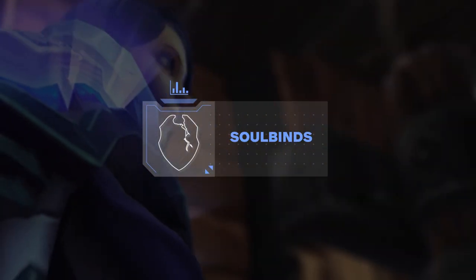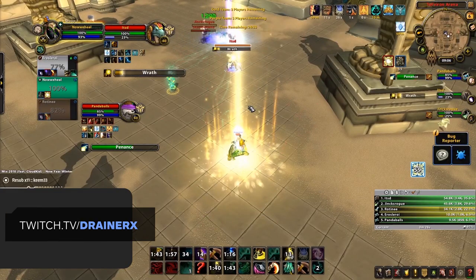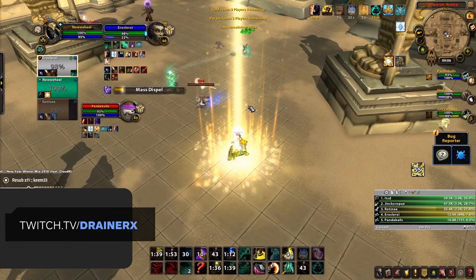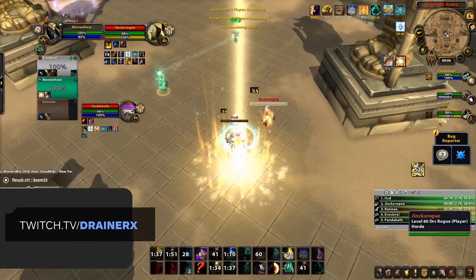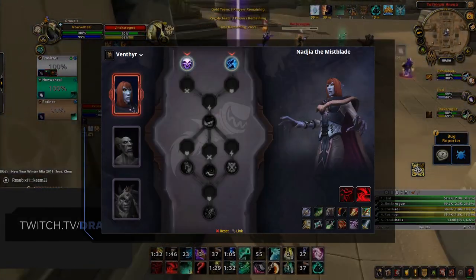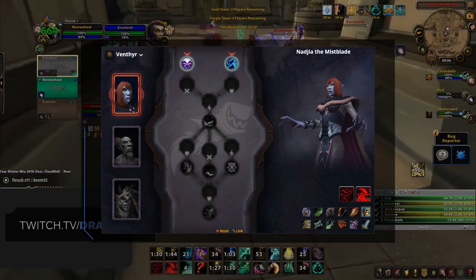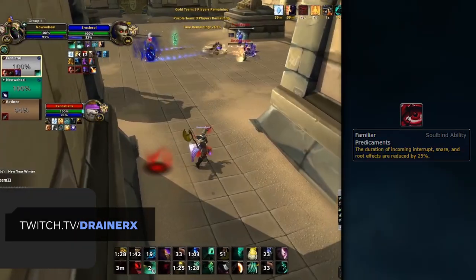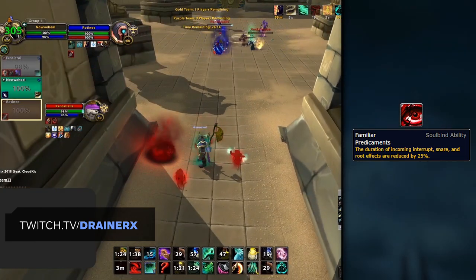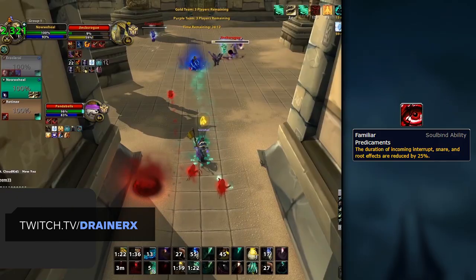We keep mentioning the term Soulbind ability, but what actually are Soulbinds? Well, after selecting your Covenant, you'll unlock Soulbinds, which are essentially skill trees you'll be progressing through as you journey through Shadowlands. If you choose the Venthyr as your Covenant, you'll want to go with Nagia as your Soulbind for competitive PvP, as you gain access to the Soulbind ability Familiar Predicaments. This simply reduces the duration of your lockouts when interrupted, and it should be no surprise how good this is for healers.